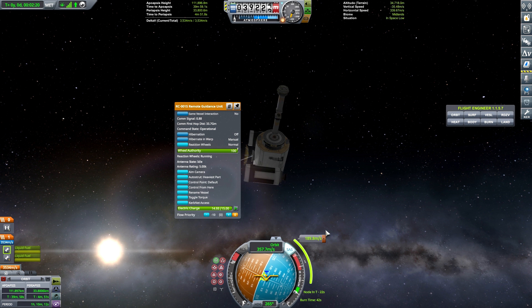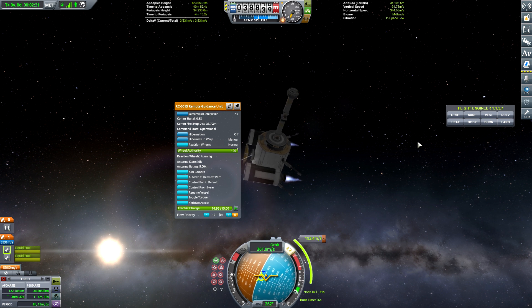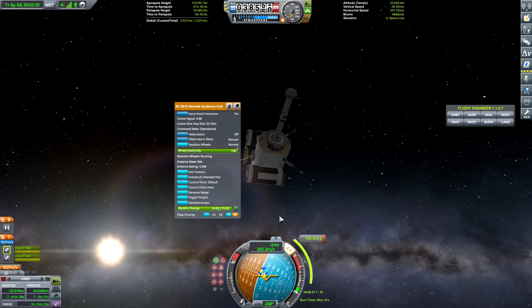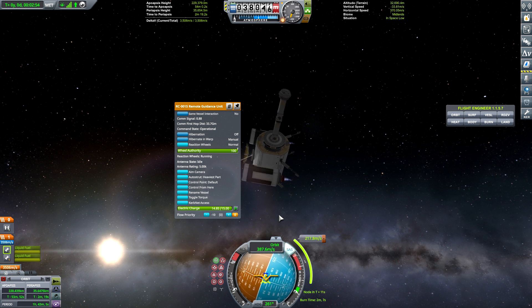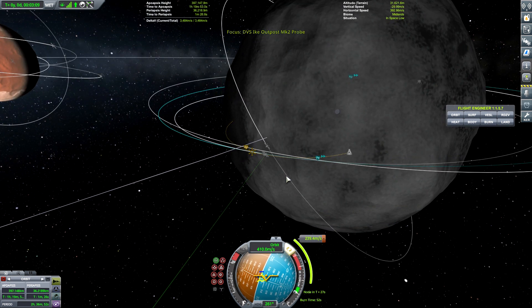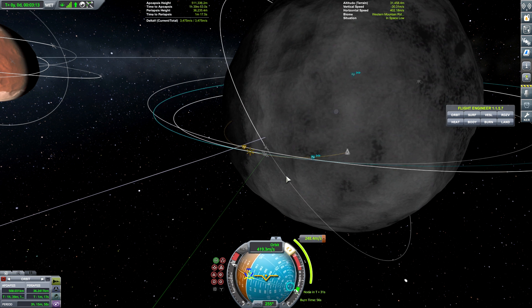Oh man, this is going to be hard. I should have put RCS on this thing. The torque on this vessel is awful as well, by the way. Yeah, this is going to be a problem. I'm going to fight this thing all the way down. How am I supposed to get an accurate landing when I'm fighting the torque on this thing? I thought having that on the sides would be just fine, but with the pistons on the front, it's not fine.